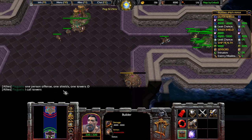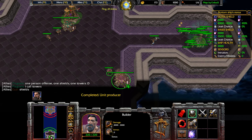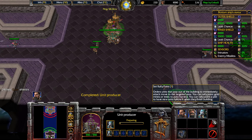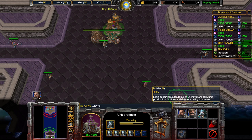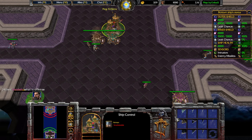Okay, one person offense, one shield, one towers — he's doing towers. I guess that means I'm offense. I don't actually know what generic offense even means in this context. Harvesters only cost food, so there's no reason not to just make 6 of them right away.